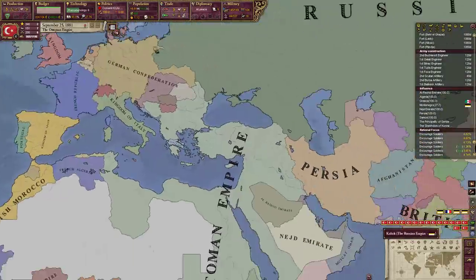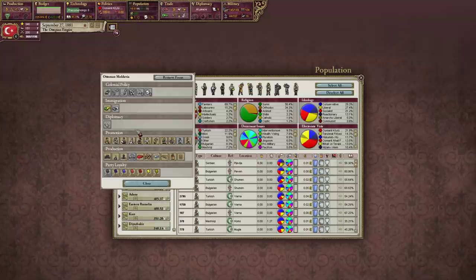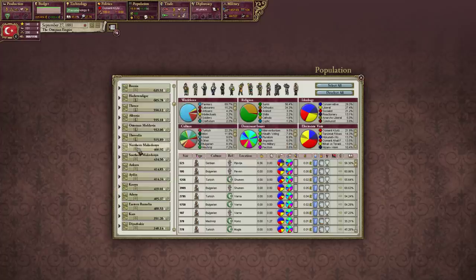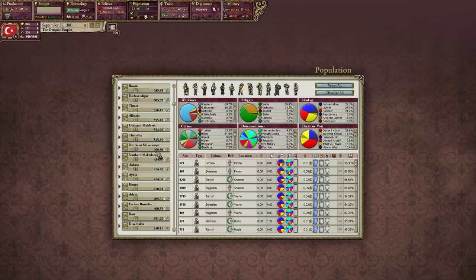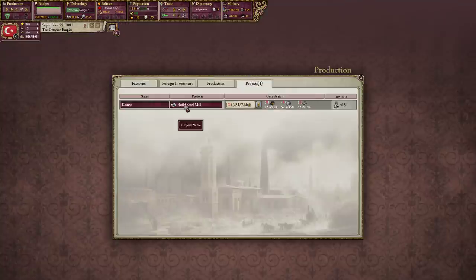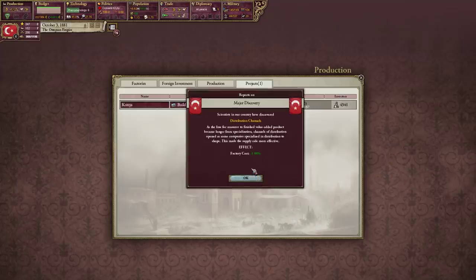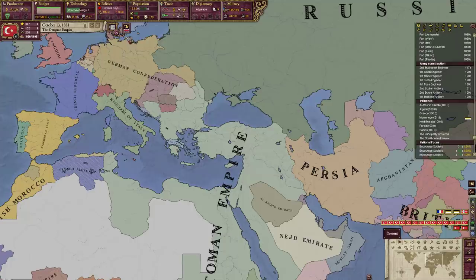I mean it can be a little annoying trying to organize all these armies and stuff sometimes. Let's move some troops. Ottoman Thessaly, Northern Macedonia. Sure, steel mills - why not?